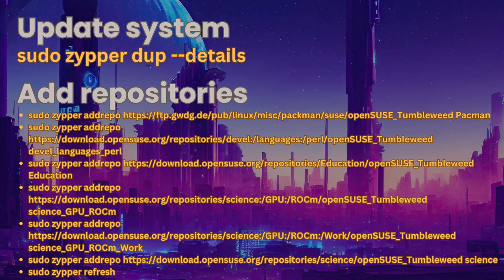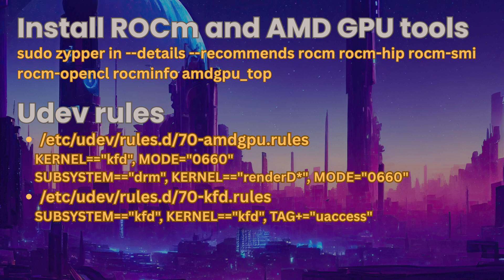Step one: make sure your system is updated to the latest by using the command zypper distribution-upgrade. Step two: add this repositories list. Step three: install ROCm and AMD GPU tools by installing these packages using the command zypper install --details --recommends. Step four: udev rules. Create /etc/udev/rules.d/70-amdgpu.rules and add these lines. Create /etc/udev/rules.d/70-kfd.rules and add this line.